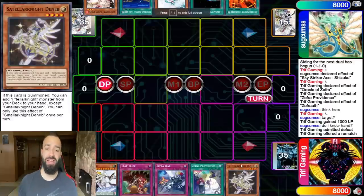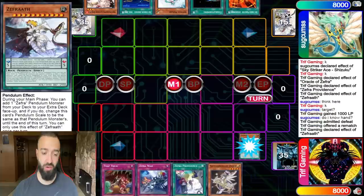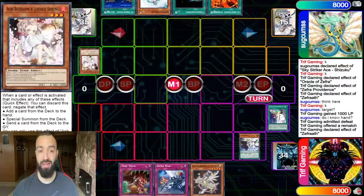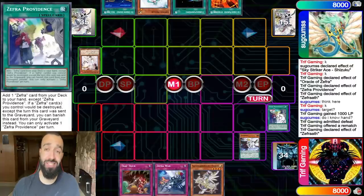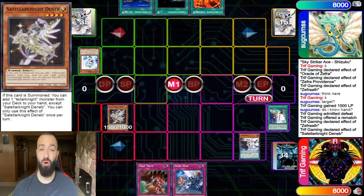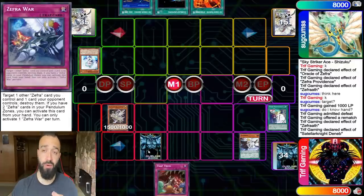It's time to showcase why Zephra Teller is one of the most underrated decks — because it was never created other than by yours truly. I started with Zephra, went into that, and he finds Providence, which sucks but that's fine. I normal the Deneb and I get a low scale. Unfortunately he Vaylors, which would have been so good for me. But at the end of the day, we're in a perfect position.